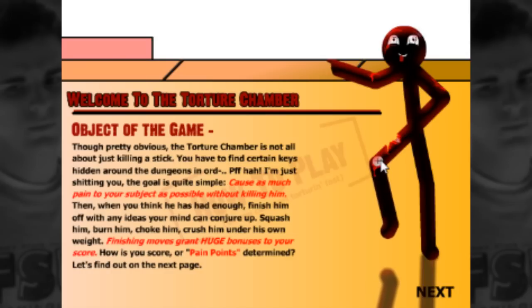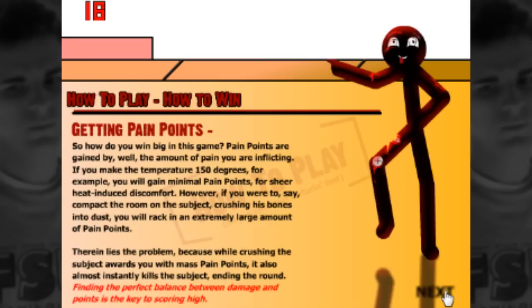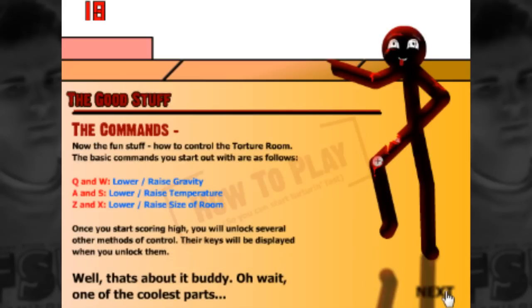Squash him, burn him, choke him, crush him under his own weight. Finishing moves grant huge bonuses to your score. This is exactly how you want tutorials in games to be — just walls and walls of text. Pain points are gained by the amount of pain you're inflicting. If you make the temperature 150 degrees you gain minimal points, but compacting the room and crushing his bones into dust earns an extremely large amount. Finding the perfect balance between damage and points is key to scoring high.